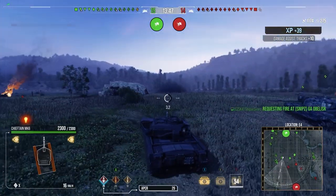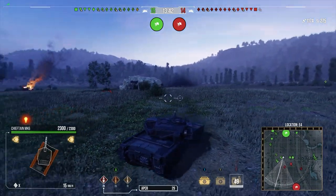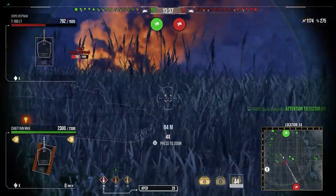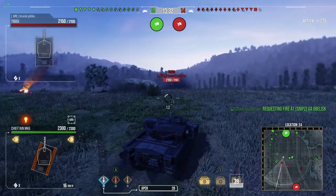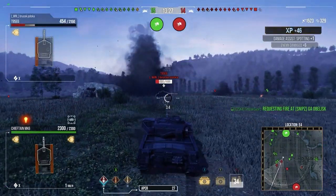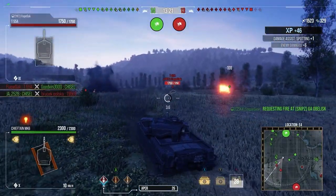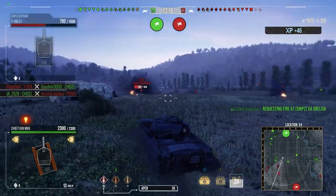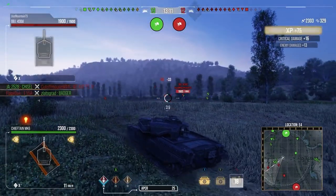This game plays out the same as the last — we take a position and constantly watch for the next shot to get more damage. We miss a shot on the T-100 LT, a pesky light tank we want to remove. Artillery takes a punt at us and misses. That said, this position is an artillery magnet — if there are two or three arty, you have to expect to get pummeled.